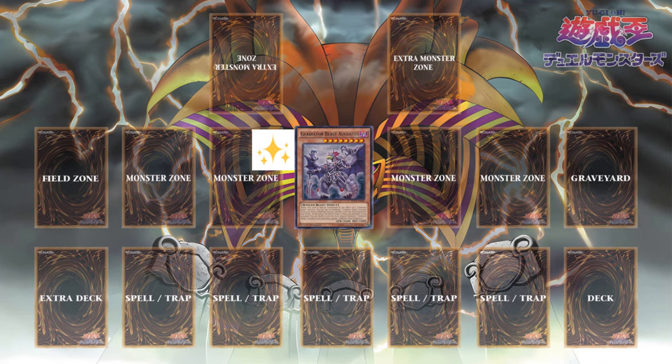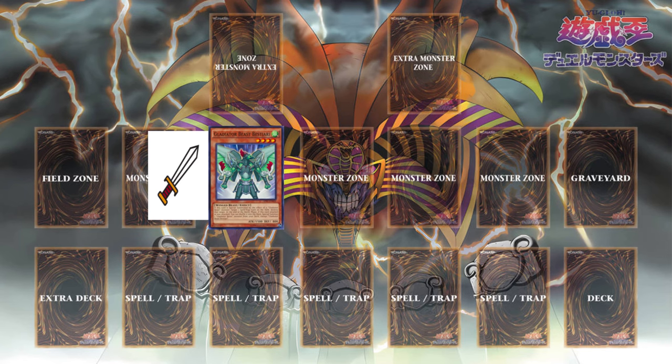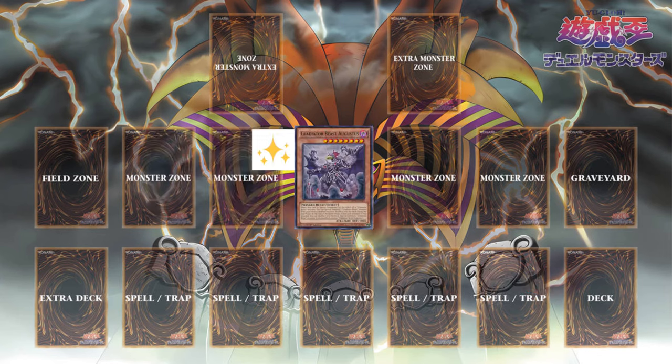This is our first instance of timing being taught. The timing is that as soon as the battle has successfully been conducted by Gladiator Beast Bestiary, it goes back into the deck and re-summons a Gladiator Beast monster. The monster summoned is Gladiator Beast Augustus. Then Augustus's effect activates — because it was special summoned via the effect of a Gladiator Beast monster, which is Bestiary, its effect allows us to special summon a Gladiator Beast monster from our hand.